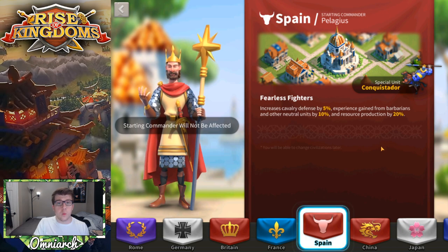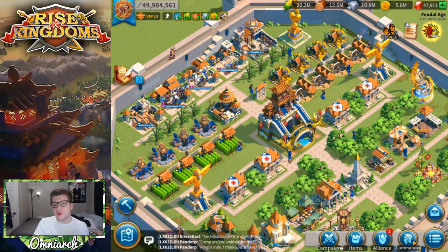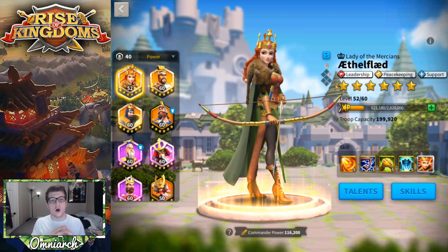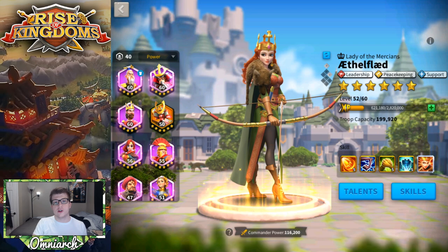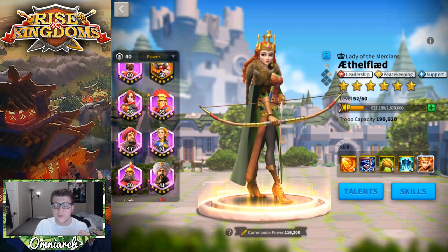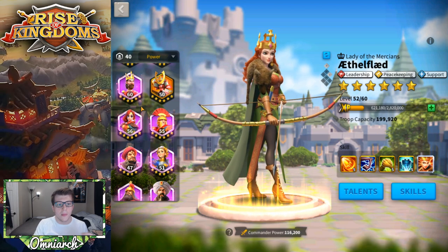Spain also comes with Pelagius, which transitions us into what commanders are available to you as a free-to-play cavalry player. One reason I think cavalry is the best unit type to focus on as a free-to-play player is that there are more epic commanders focused on cavalry than on infantry or archery. Infantry has two epic commanders, archers have two, but cavalry has three epic commanders focused solely on that troop type.